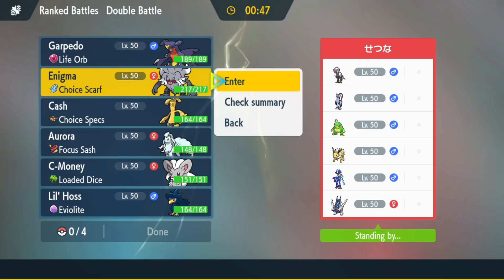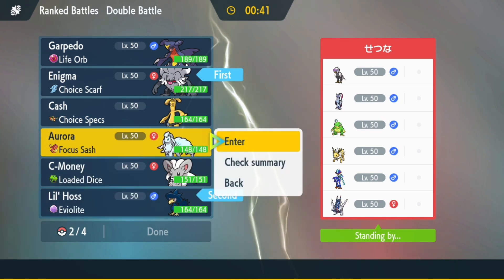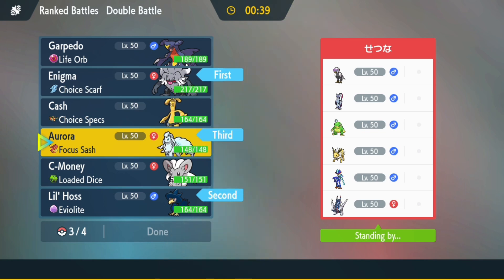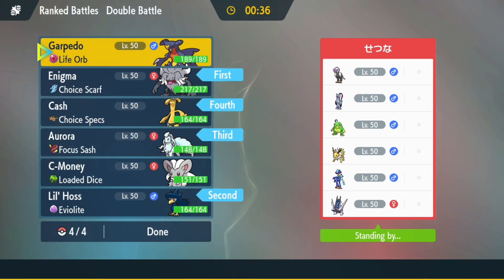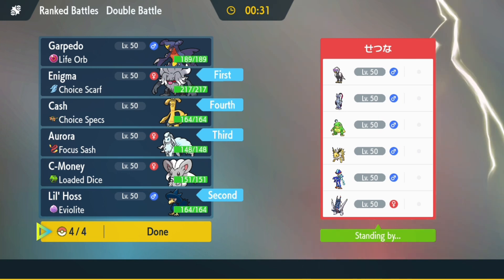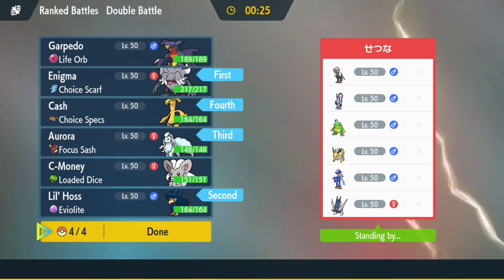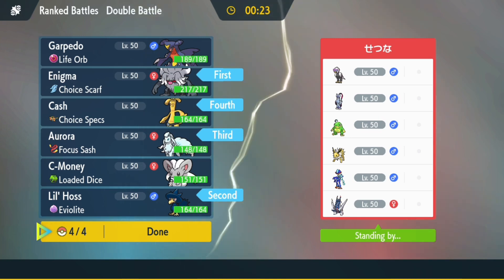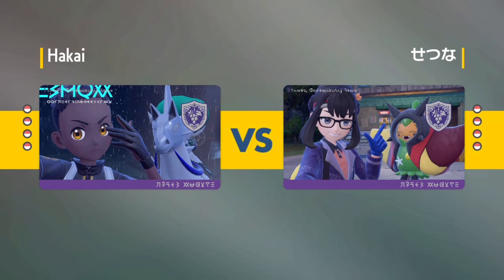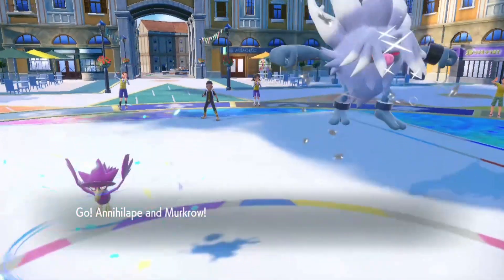That was annoying. On to the second battle. My opponent has Braviary, Sneasler, Politoed, Jolteon, Quaquaval, and Archaludon. I'm expecting the Politoed, Sneasler, and Archaludon. I'm gonna start off with Murkrow and Annihilate again — I think that would be the best lead. Gold Dingo will probably be a good second, but Sneasler will probably use Fake Out anyway.